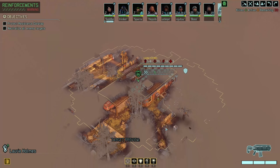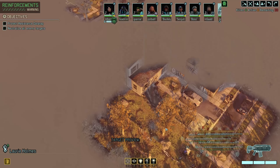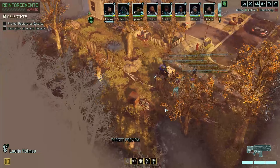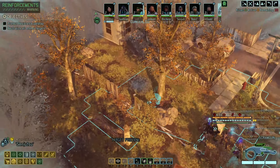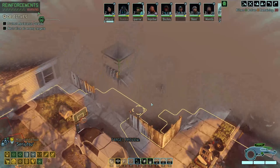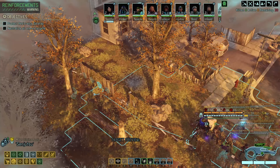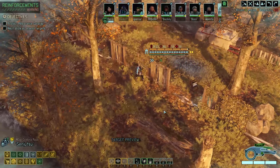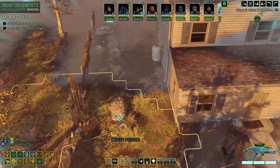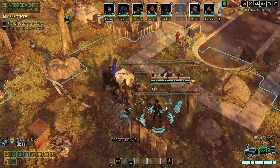Let's have a look at the map. We're a fair bit away and this building is in the way for our sniper to support. We also need to make sure that our squad is not running into anything too recklessly. That side seems to look clear.